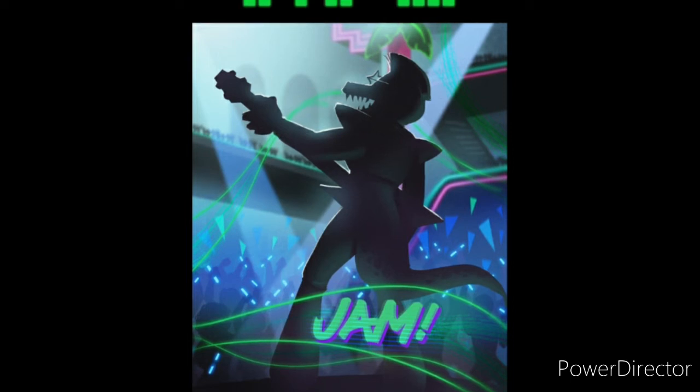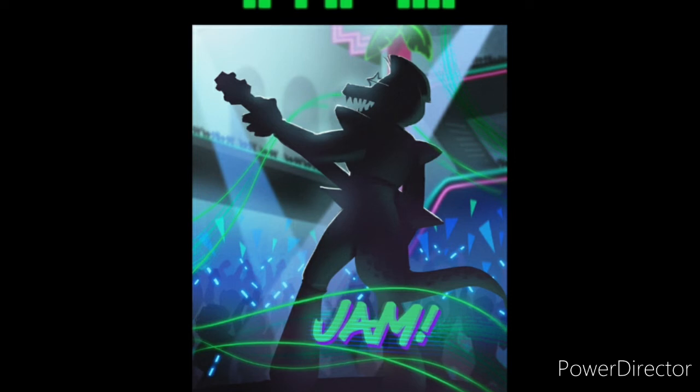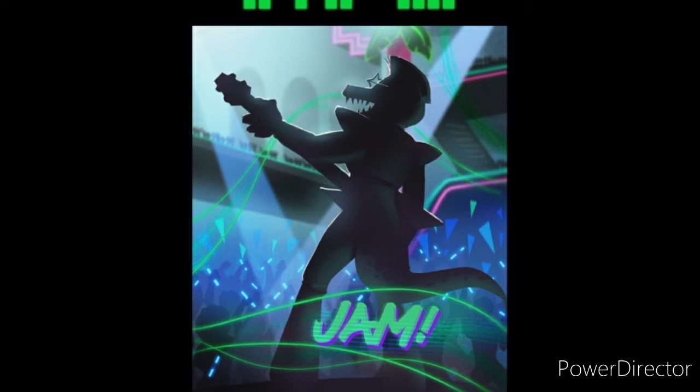One other thing about this teaser is that Scott has made the Scott Games logo green, which further proves that this animatronic is probably going to be green. Also, there's no sign of Vanny anywhere in this teaser, unlike the Freddy poster, but it could get added later on.